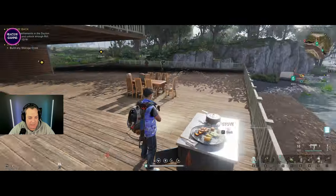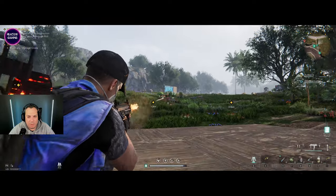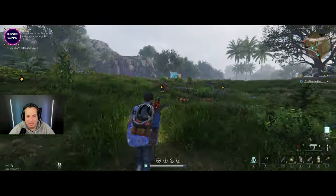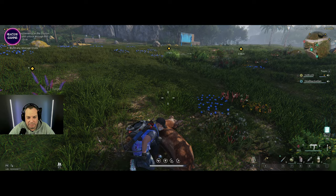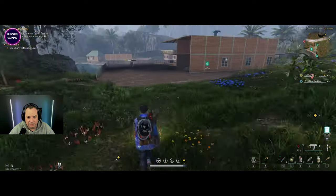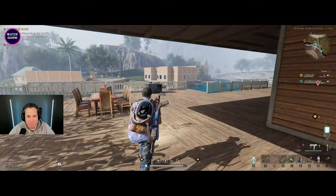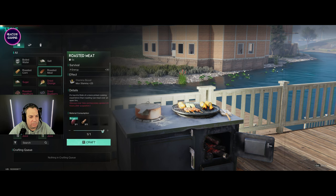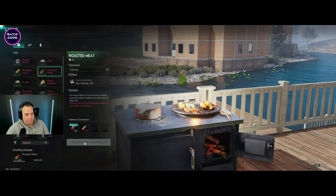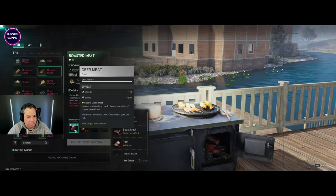I need to get some food and cook some. Cooked meat gives you so much health it's ridiculous. I'm going to cook some steak now - chuck up a whole bunch and have them in my inventory as needed. I've had roasted meat in my inventory for a while and it hasn't gone off - no signs of spoiling. You need wood, gravel - just never ends. Wood and gravel are the biggest things you need.